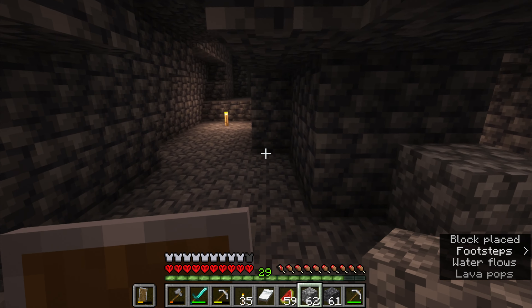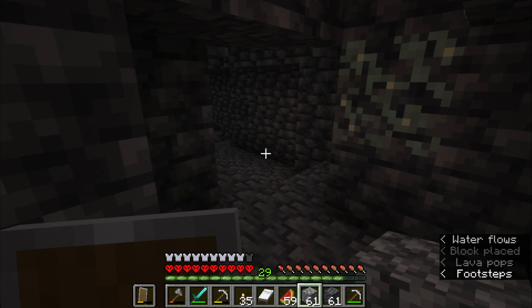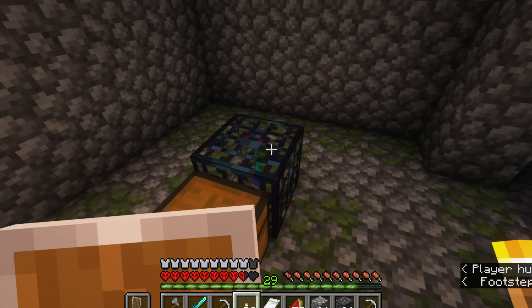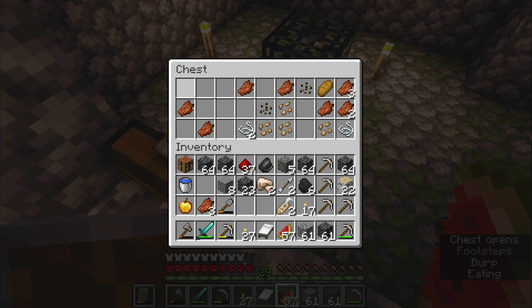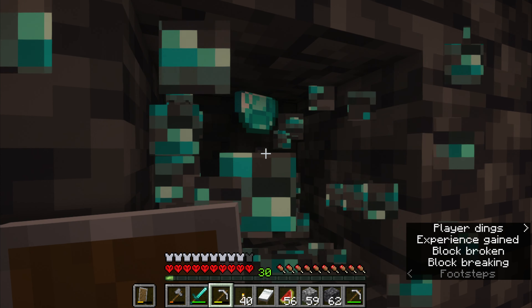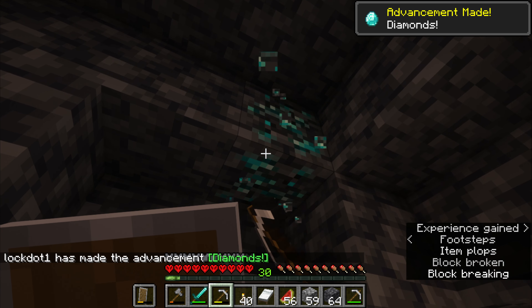I'm going to block off the ways I know there's nothing. That way I know there's nothing, so I'll block it off. Ooh, diamonds! Oh dear, can I get through here? We found another spawner — not that I need a spawner. We got some goodies in here. Let's grab these diamonds. There's one diamond down here in the caves. We got the diamond achievement, even though we've gotten diamonds several times by now.